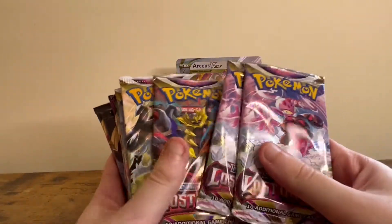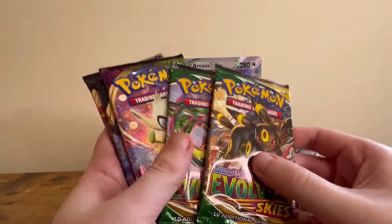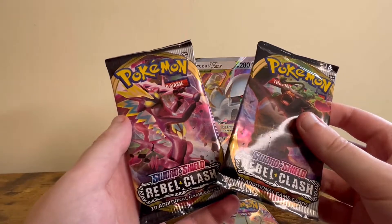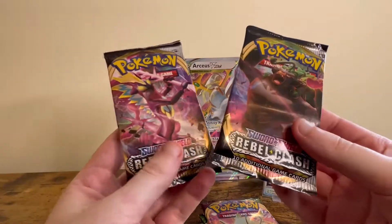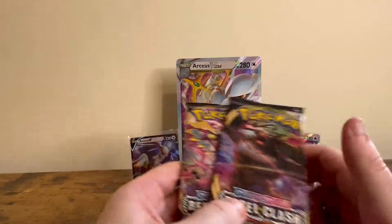So you get three Lost Origin packs, two Astral Radiance, two Evolving Skies, a Vivid Voltage, and two Rebel Clash. I think it's a bit weird that they give us Rebel Clash and not Brilliant Stars, considering that's where the card comes from.